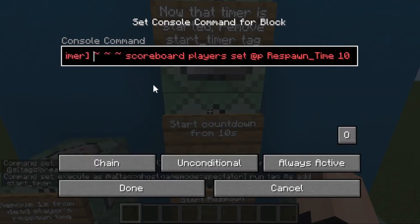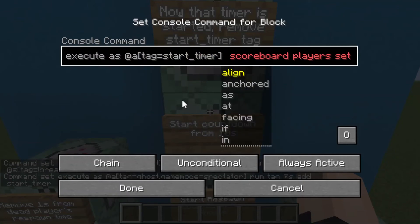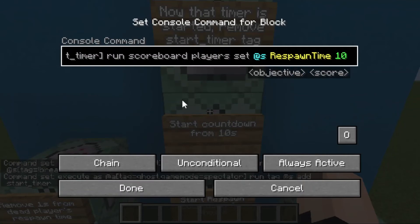Next, start the countdown from 10 seconds. Execute as at all players with the tag of start timer, which we just set in that previous command block. Delete the tildes, type in run, scoreboard players set — switch the p to an s, and delete the underscore since we don't have that in our scoreboard. This is 10 seconds, but you could set it to 30 or 60 if you want. Set this command block to conditional.